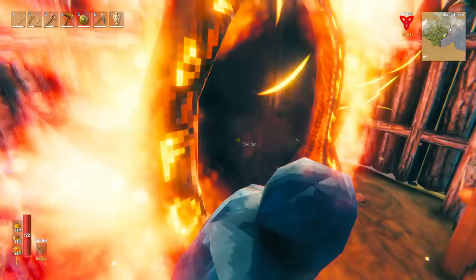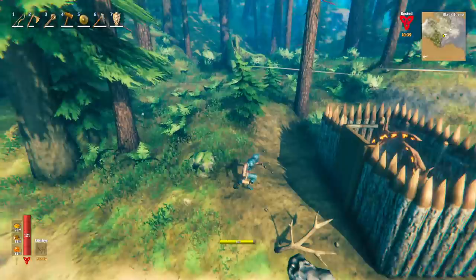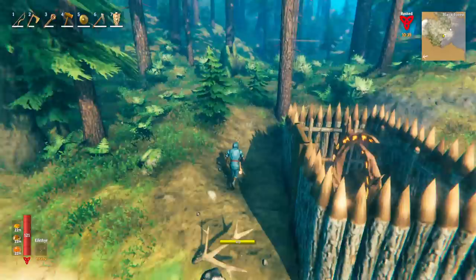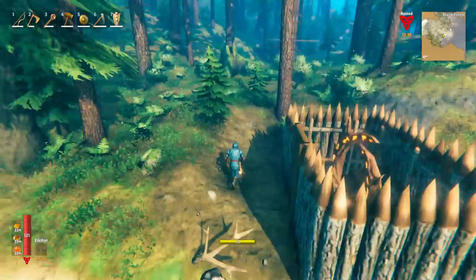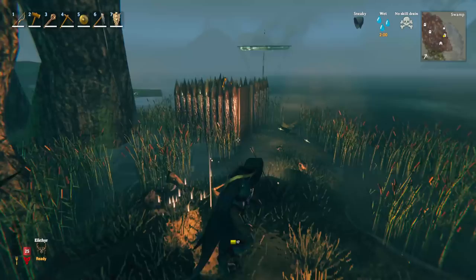Once the portal is set up — you only need a small area with a little bit of wood — you can go home, regenerate your rested buff, and sleep. My health and stamina with the recommended food options maxes out around 121 stamina and 125 health, which is pretty decent and should be quite useful. Now we're going to take a look at some things we can experience while in the swamp.